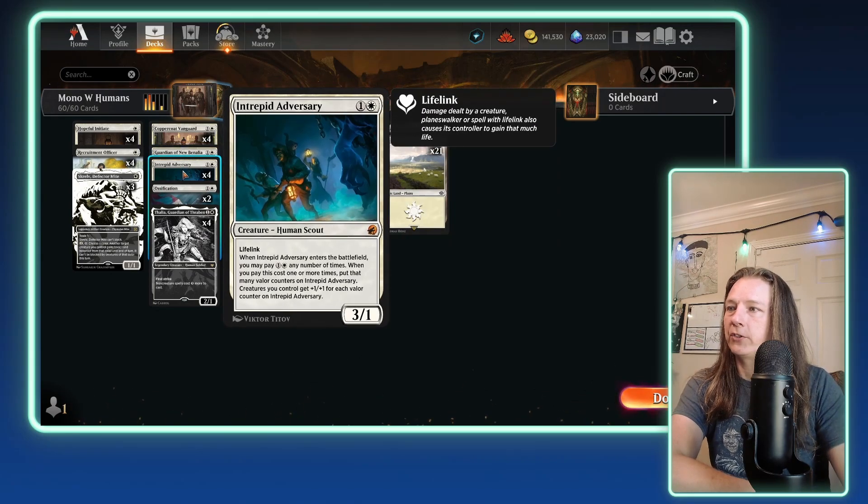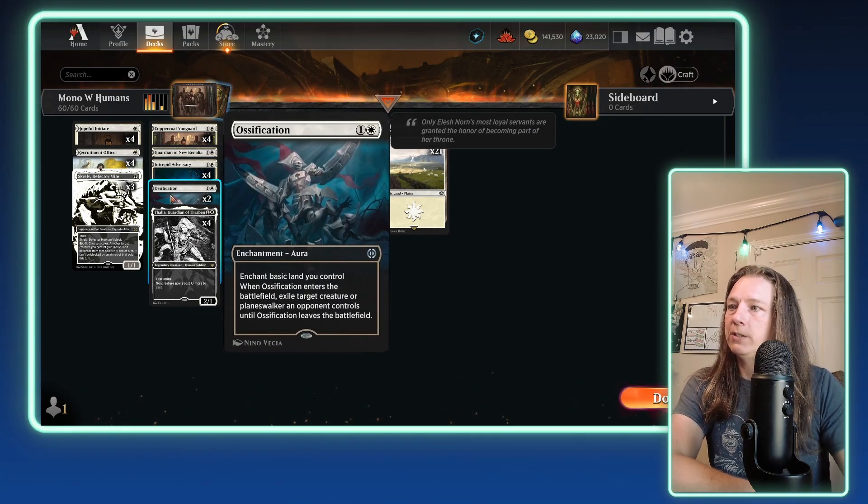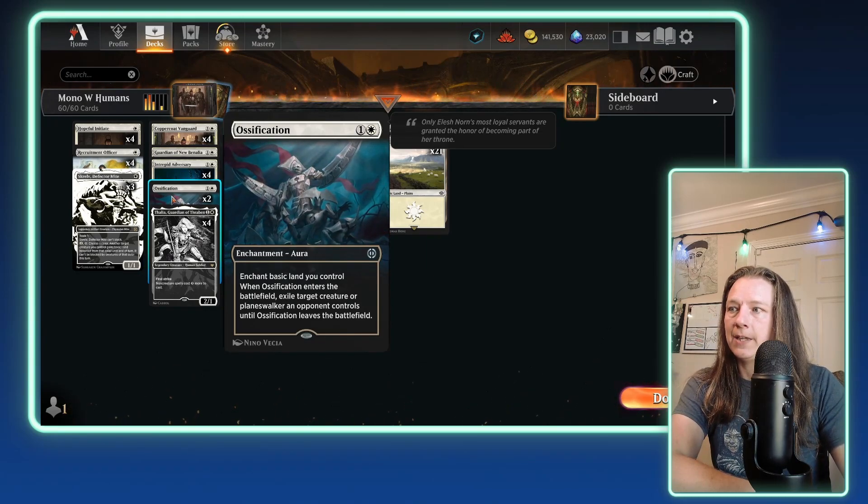Then we have four copies of Intrepid Adversary. This is going to be your team pumper as well as getting you a little bit of life gain to sustain yourself in the mid game or recover from an opposing aggro list. We've got two copies of Ossification. Honestly, I'm beginning to think that if you're playing white, you're playing Ossification. The card is just so damn versatile.